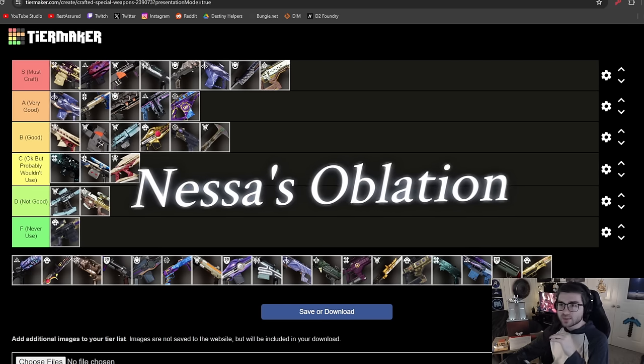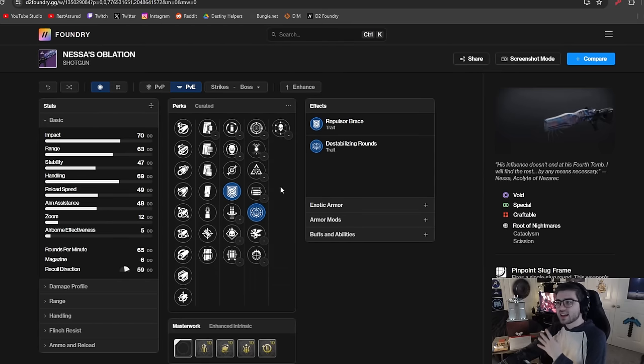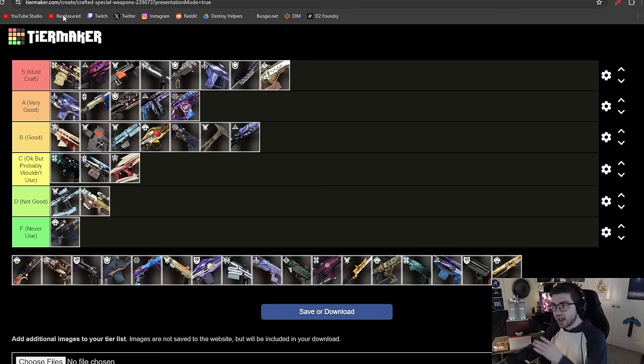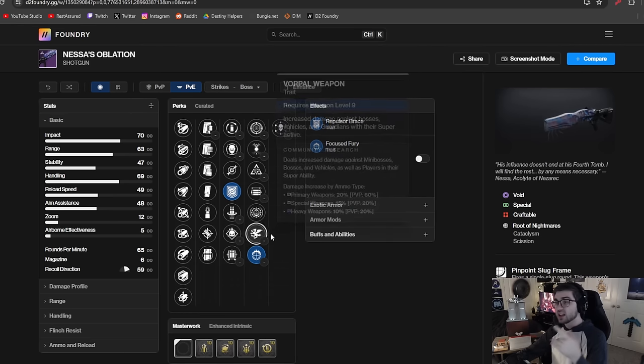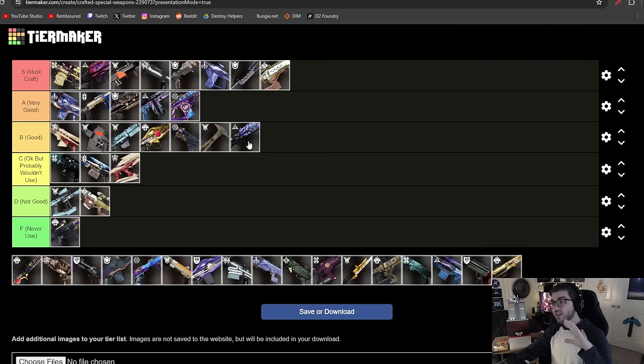Nessa's Oblation is a precision frame slug shotgun with some decent perks: Dragonfly, Repulsor Brace, Reconstruction, Demo, Fourth Times a Charm, Paracausal Affinity, Frenzy, Vorpal, and Focus Fury — solid single target and DPS perks. Heritage is just going to be better in pretty much every way, but Nessa's still has a pretty solid perk pool for killing single targets. Its origin trait does more damage to Tormentors and Lucent Hive. It's a good slug shotgun, but I don't think it deserves higher than B tier.